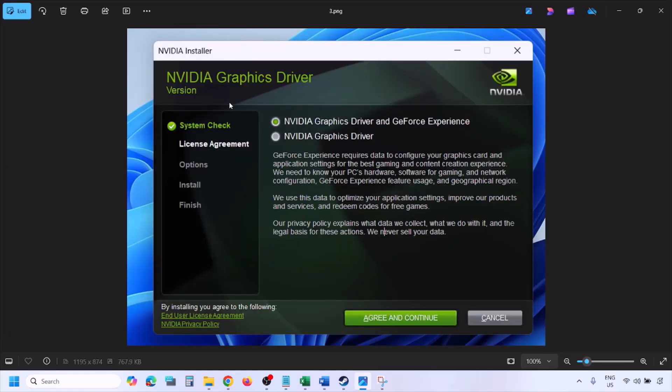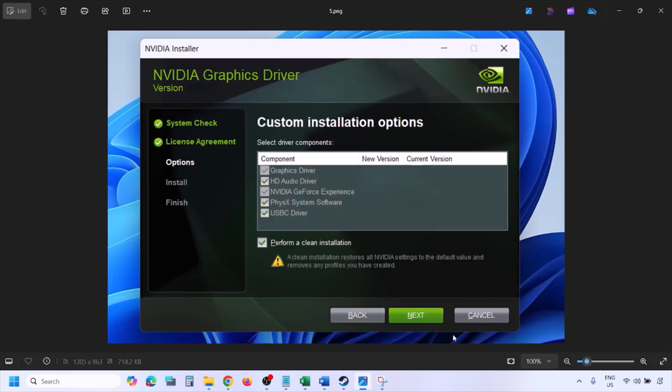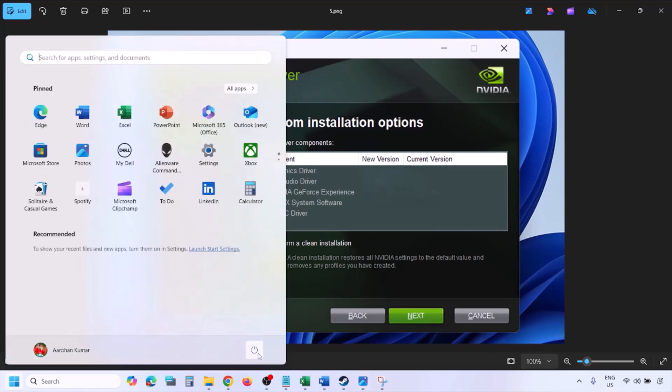Once the download is complete, run the EXE file. Click Agree and Continue, then select the Custom option — by default Express is selected, so make sure to select Custom — and click Next. On the next screen, check the box that says 'Perform a Clean Installation.' Make sure this is checked, then click Next and let the installation complete. Once done, restart your computer and after the restart launch the game.